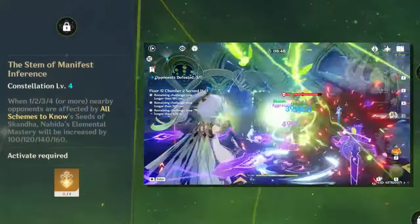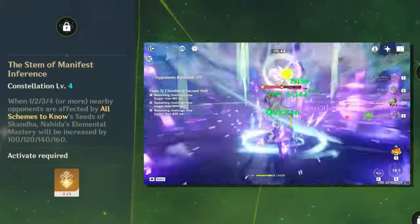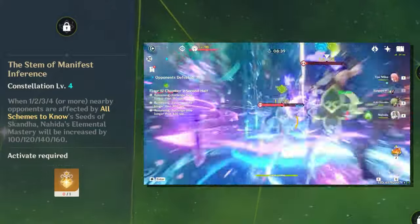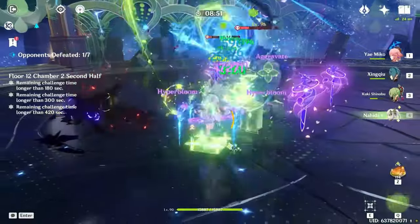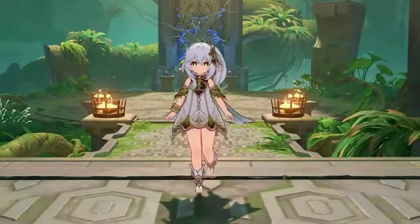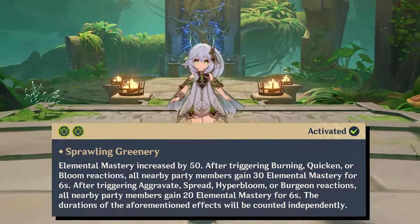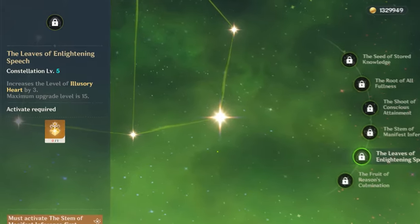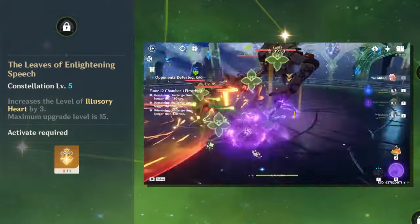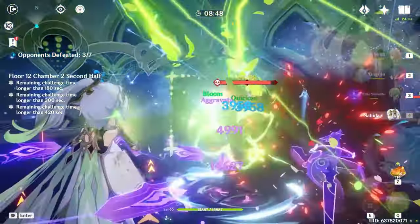C4, the Stem of Manifest Inference — when 1, 2, 3, or 4 or more nearby opponents are marked with Nahida's seeds, her EM will be increased by 100, 120, 140, or 160 respectively. This EM can let you build more towards crit while she's still able to reach 1000 EM, which is where most of her buffs cap out. Running two Dendro units off her Dendro Resonance also adds 100 EM to your entire team, which is extremely helpful if you're lacking EM. C5, the Leaves of Enlightening Speech, increases the level of her elemental burst by 3 with a maximum upgrade level of 15 — a mediocre constellation as it provides little to no value for Nahida herself considering the investment.